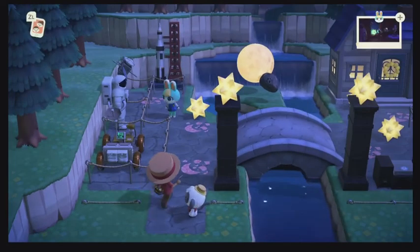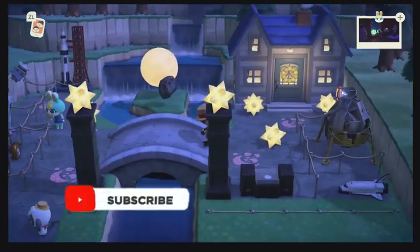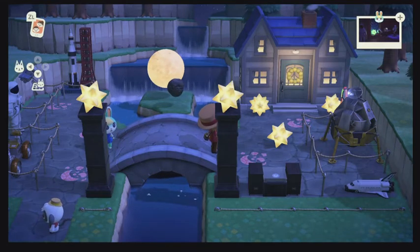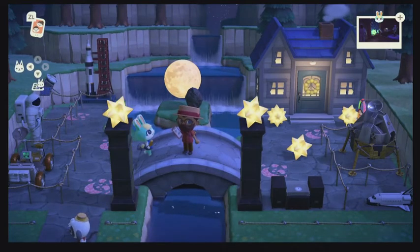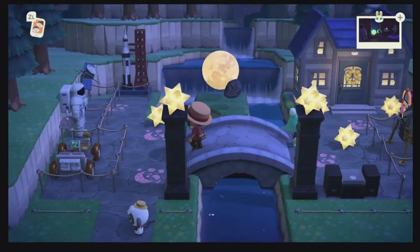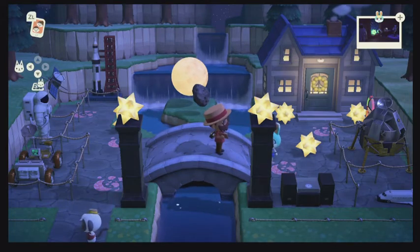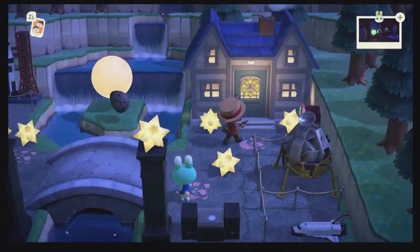Here we are at Sasha's Happy Home Paradise, Moonshot Manor. The waterfall is a little bit loud, but we are at the outside. We have the song KK D and V — I thought it was a really cool song that you'd hear if you were in a museum — with all the space items on the outside. Sasha's there enjoying their ice cream. I thought it was a cool idea to showcase the space items outside since I wasn't going to put them inside.